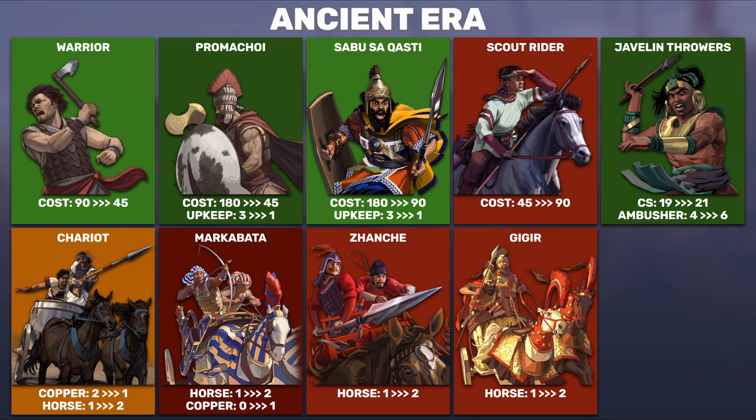This is a huge buff for the Mycenaeans, who are already incredibly strong with their Cyclopean Fortress. They pretty much become the most powerful early game faction. You build your fortress — an industry producer and garrison — pump out incredibly cheap units, produce four of them for what used to cost one, paying only one more upkeep than before. Warrior combat strength is 19, Promaki is 21, plus their champion ability giving plus four attack in the first round when attacking. So you're getting hit by a 25 combat strength unit from the get-go.